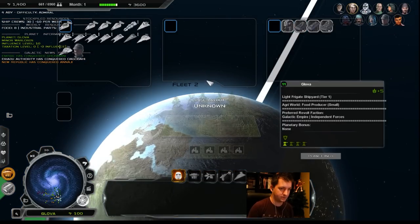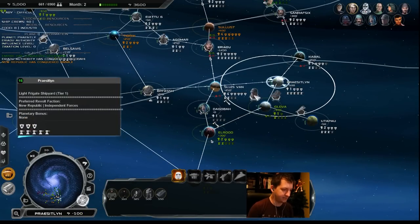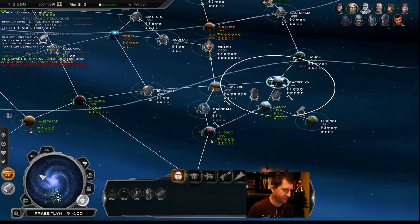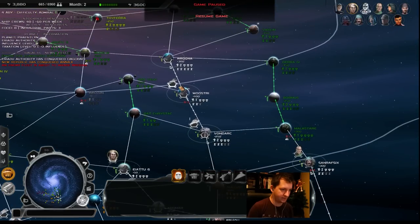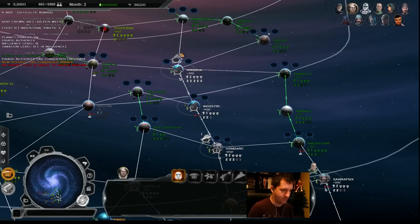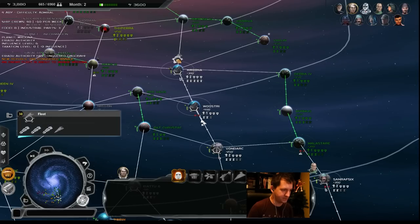Let's just go in and see if we can take Glova. Oh, we don't have any infantry on there. Do we have a barracks anywhere nearby? Let's get those. And for the Runa invasion — let's see if I can get both of those there first. That'd be cool.